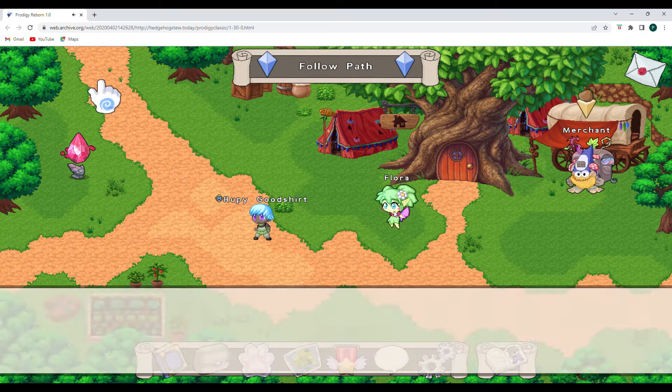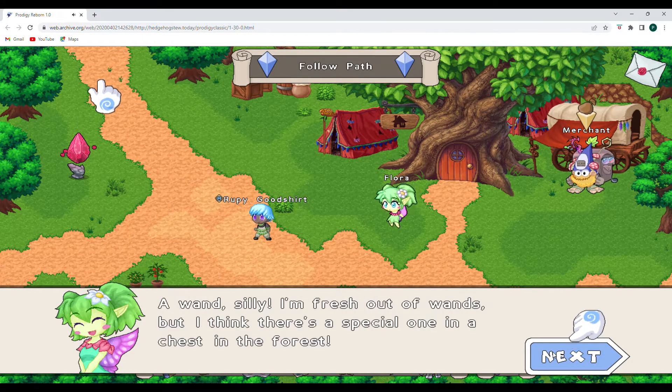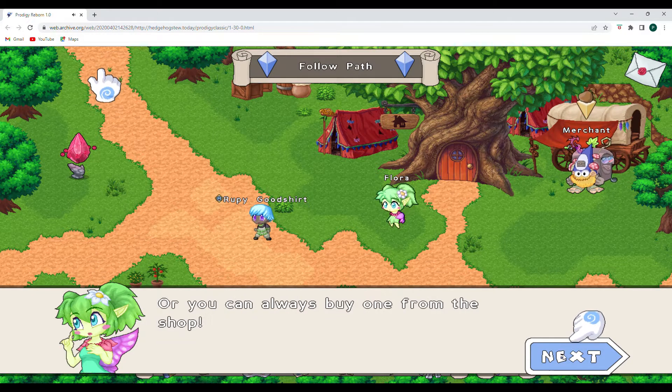How we can help Warden Flora. Quick question — what does every wizard need? A wand, silly. I am fresh out of wands, but I think there is a special one in a chest in the forest. Awesome. Or you can always buy one from the store.